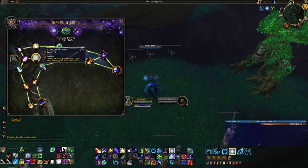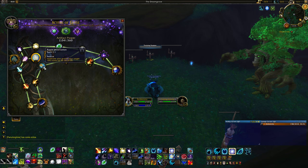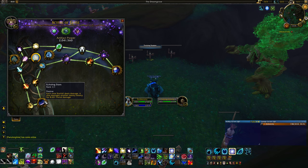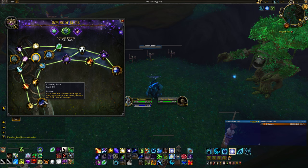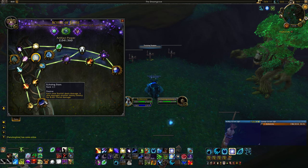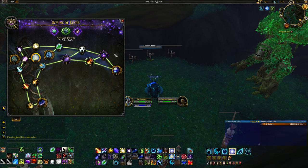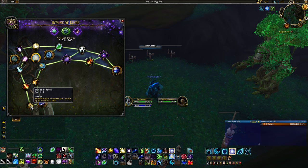After that grab Scythe of the Stars, which increases the crit chance of Star Surge, and then probably Sun Blind — the extra 5-yard splash range on Sunfire is really powerful for Nighthold fights with spread adds so you don't spend globals recasting Sunfire. Then definitely grab Solar Stabbing, and pick up Rapid Innervation along the way. After that, grab Echoing Stars — the golden trait that adds splash damage from your Starfall — and then Empowerment to increase the damage bonus from your Lunar and Solar Empowerments.